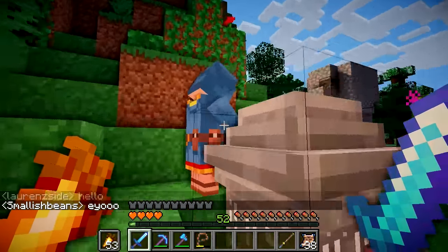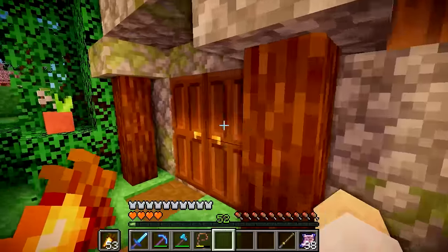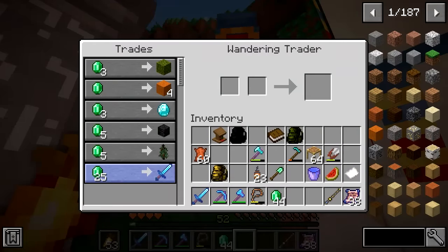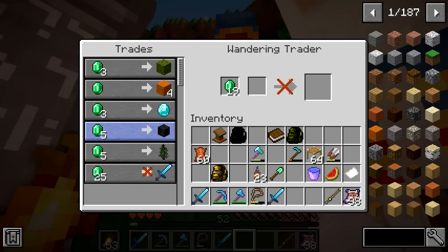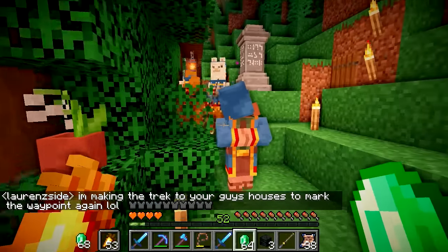I just heard a wandering trader. Does he have any good trades? Capturing three — that's a pretty good sword. Capturing gives you the mob eggs, I'm pretty sure. I'll buy that. We could always use a spare diamond sword. Also wither skulls — trying to collect them. I'll buy some more. I think he can only sell five.